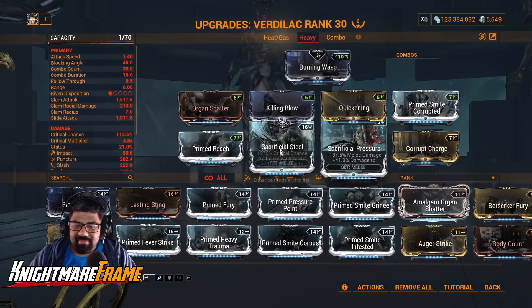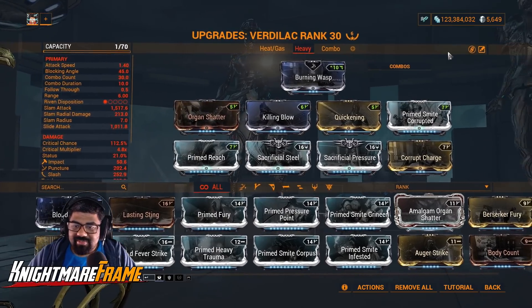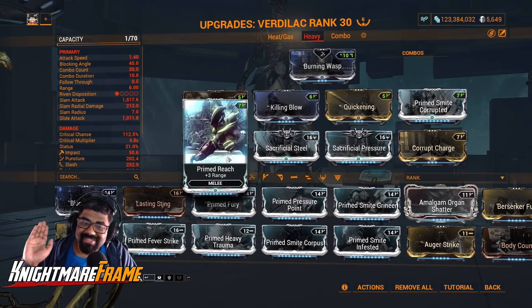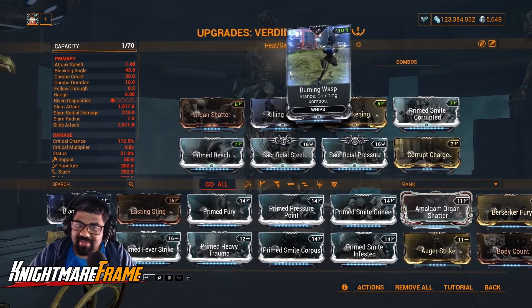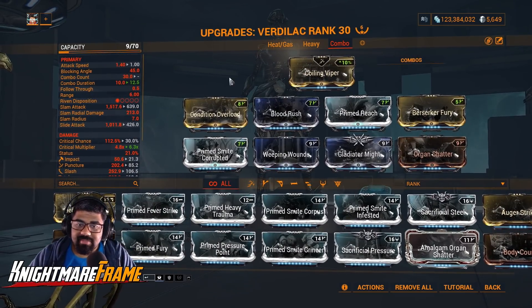The build is like any other Heavy Attack build — no surprise. You can run both of these mods: Corrupt Charge giving you initial combo, because Heavy Attack damage also scales off combo. Crit Damage multiplying the damage your crits deal. Steal Reach for range. Stance does not matter with Heavy Attacks.